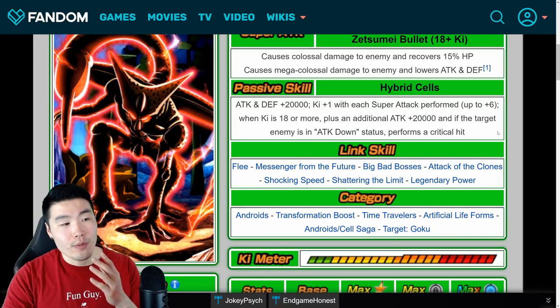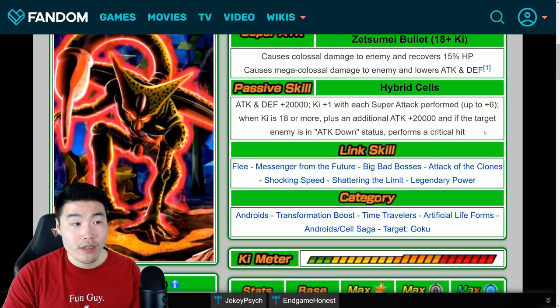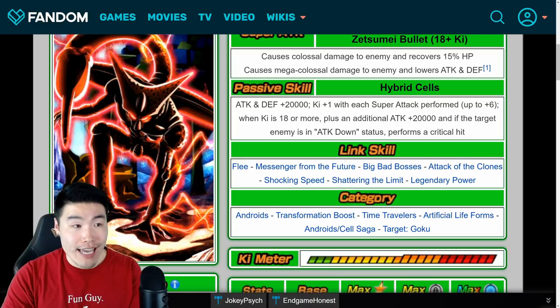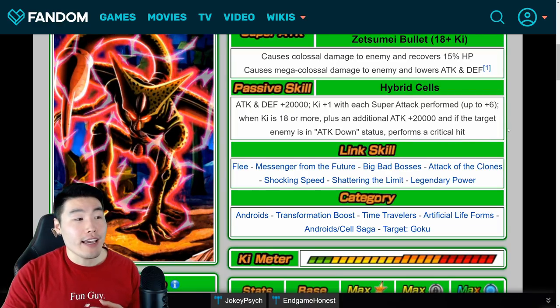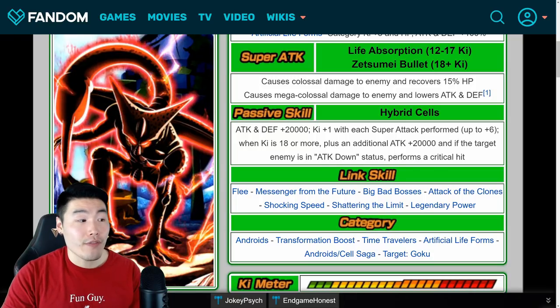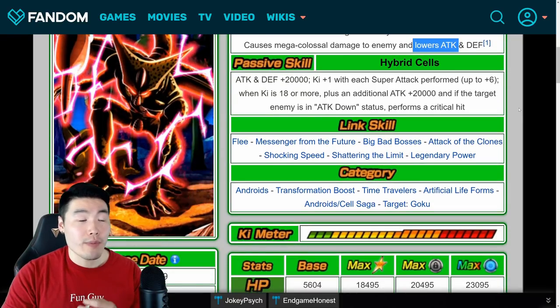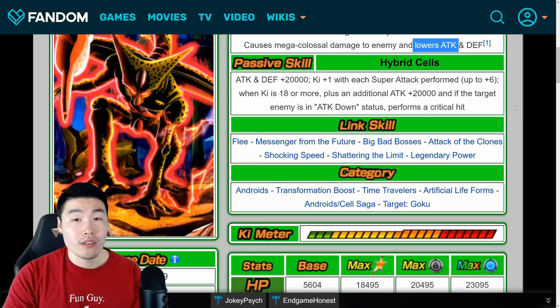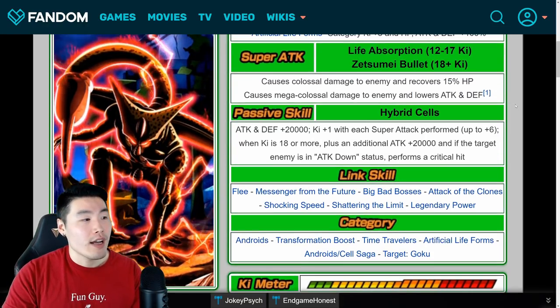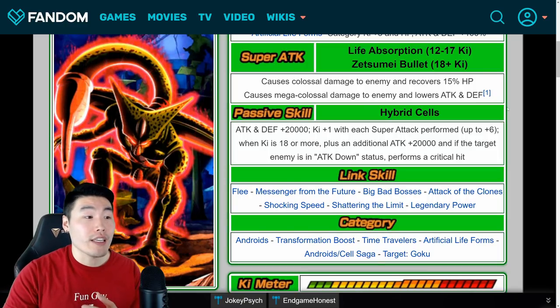So essentially, if you're performing an 18-key super, he gets 40,000 Attack and 20,000 Defense. And if the enemy is in Attack down status — which can happen if you use your 18-key super — then he performs a guaranteed critical the next time you launch an attack. So he works very well with himself. He can heal with the 12-key and lower Attack, which then will trigger this additional part of his passive with his 18-key.